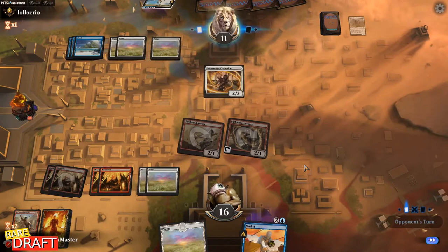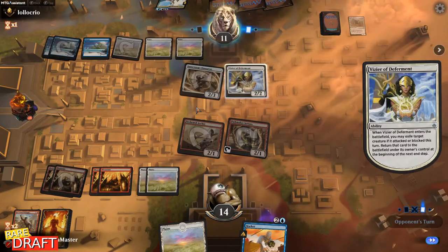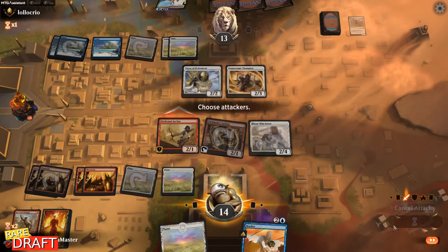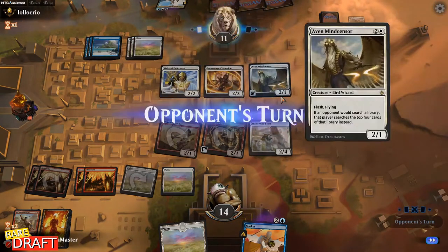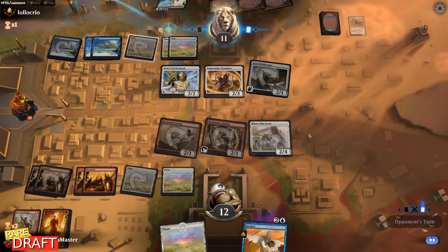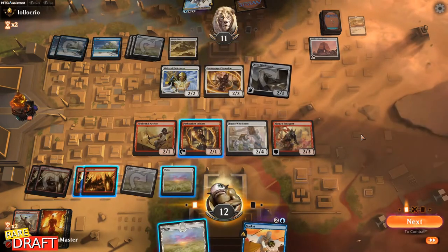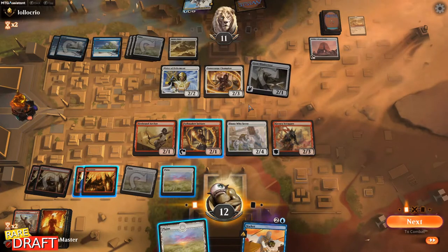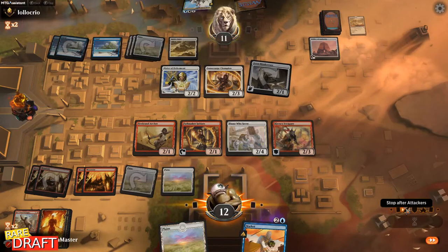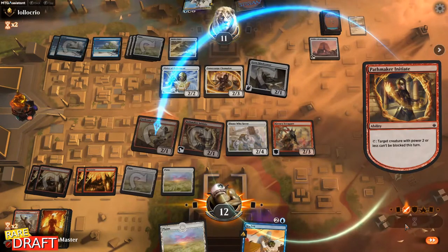They're probably bringing their flying guy back — oh, no they're not. I just want to gain some more life. I'm playing Those Who Serve here and they don't have a counterspell, so I'll continue attacking. I'm keeping these Plains in my hand as a bluff. Also if I draw Tormenting Voice I can discard these Plains. I'll go to my attack phase and try declaring my creatures as attackers — they have to use their Defensive Authority before that so I won't lose my Pathmaker Initiate ability. They're letting me declare, so I'm just attacking with this. They just lost the ability to use Defensive Authority.